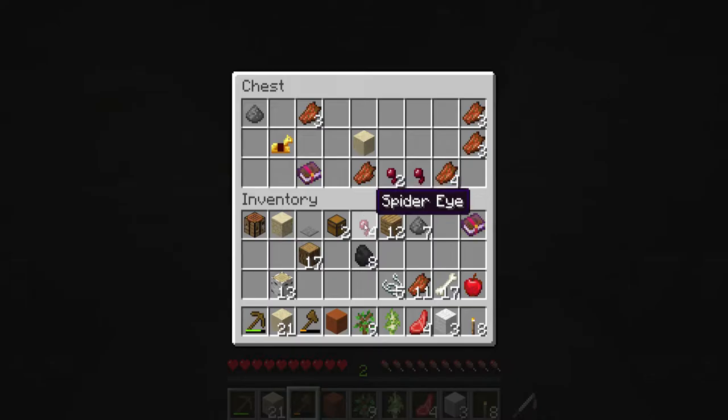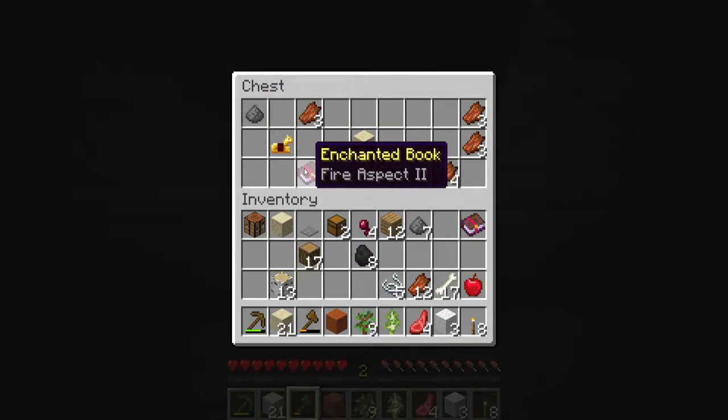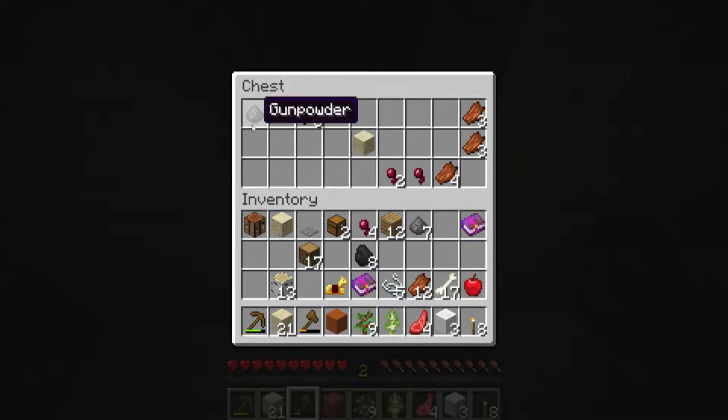Let's see this one. More rotten flesh, sand, golden horse armor, gunpowder, and fire aspect — this is for swords, interesting.